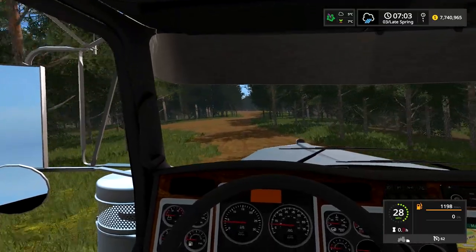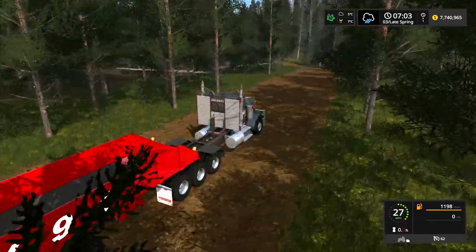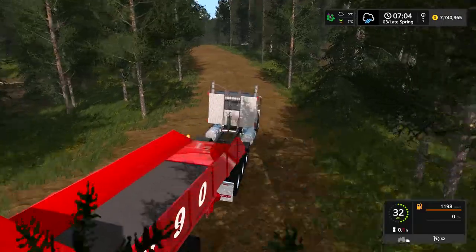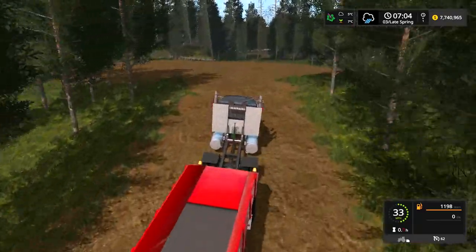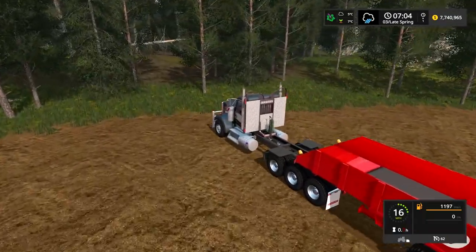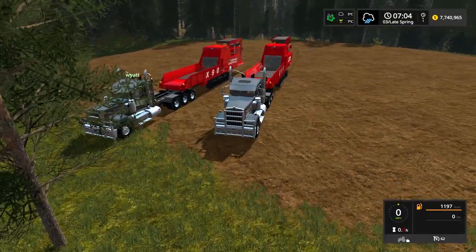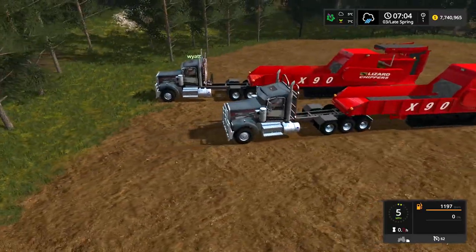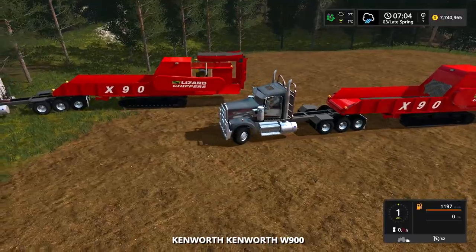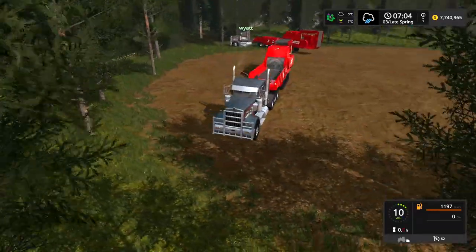Wyatt, I've heard you're the logging pro. Your tree-per-minute rate has got to be insanely quick with the Scorpion King - you just destroy trees. He says he's usually used to running a feller buncher. We actually have a feller buncher on the server, so maybe he'll grab one. The plan is for him to put his chipper as close to the forest as possible, and I'll put mine on the other side.